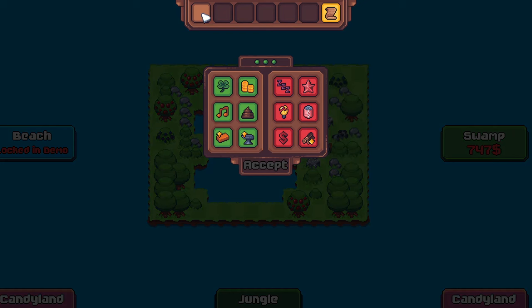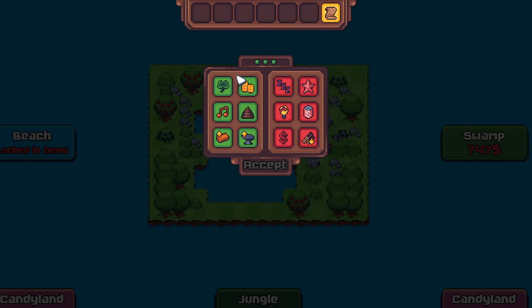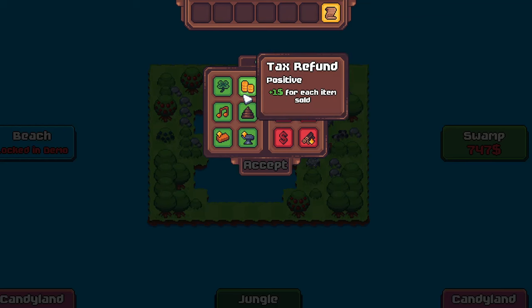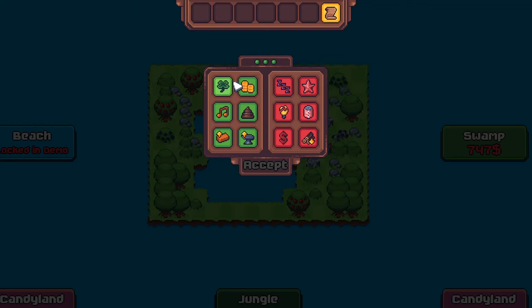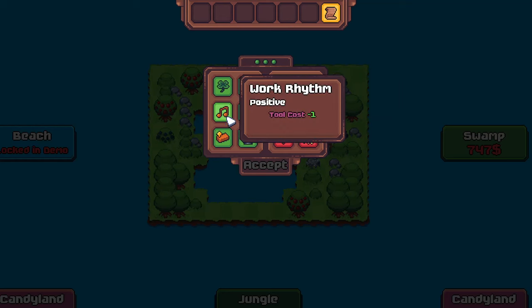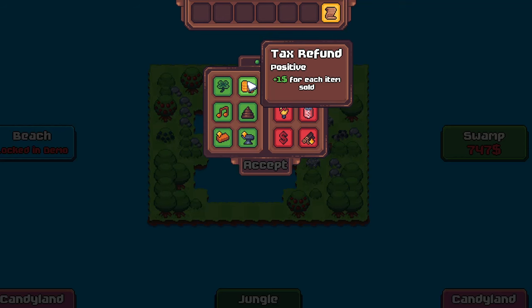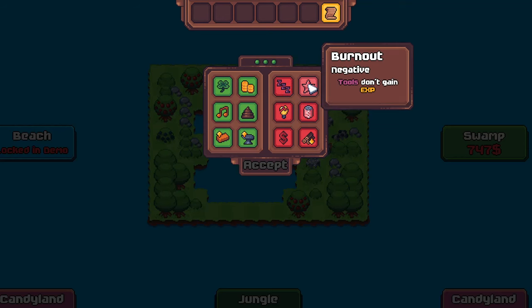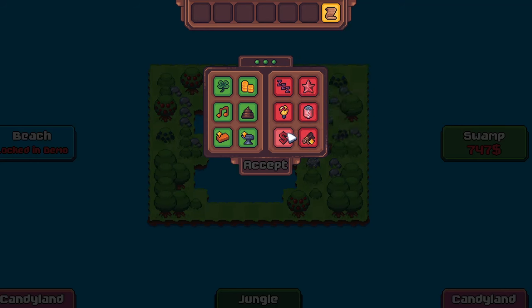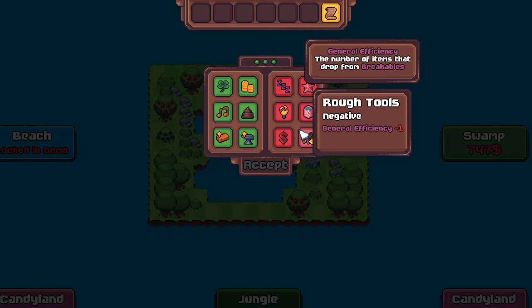Up the top, you'll see the slots that represent the days of the week before rent day on number seven. In these slots, we need to put our choice of three positive and three negative traits. These can be things like finishing a building gives five experience points, tools cost negative one — so cheaper tools basically — plus one dollar for every item sold. The negative ones are less energy, less experience, items sell for their lowest value, that sort of thing.